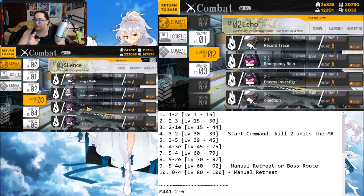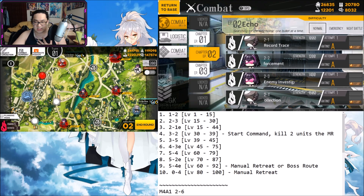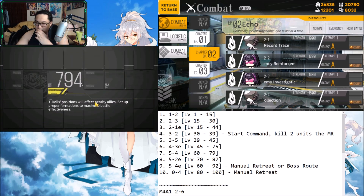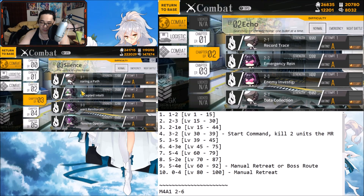From level 30 you can do 3-2. You start at the command post, kill two units, then manually retreat. Place a level 1 handgun here, place your leveling team on the command post, move up two spaces, then go back down two spaces, and retreat. Confirm the retreat, then either restart the battle or terminate the mission. It's easier to hit restart battle so you go right back into farming. Terminating takes you back to the main screen and makes it a bit slower. I don't really like 3-2 because of the manual retreating.